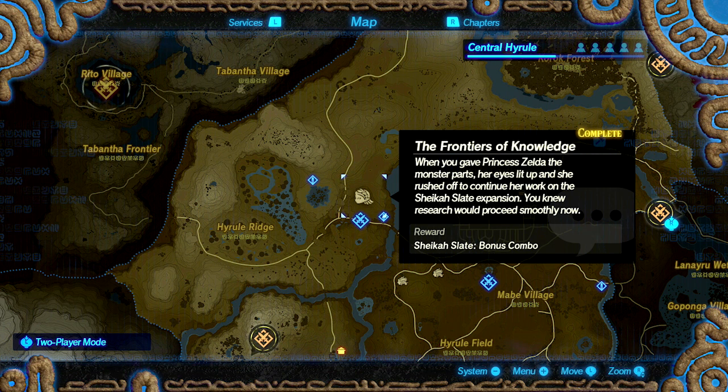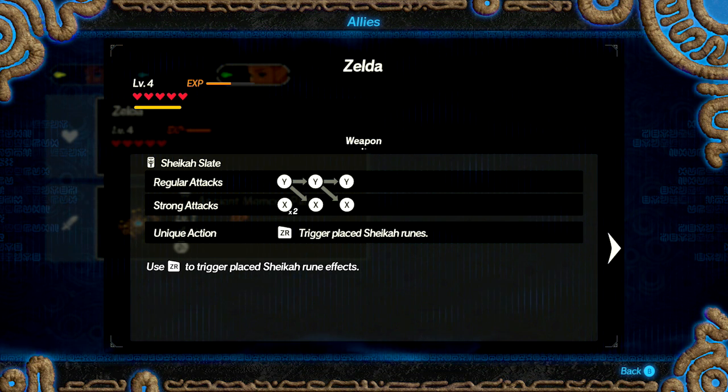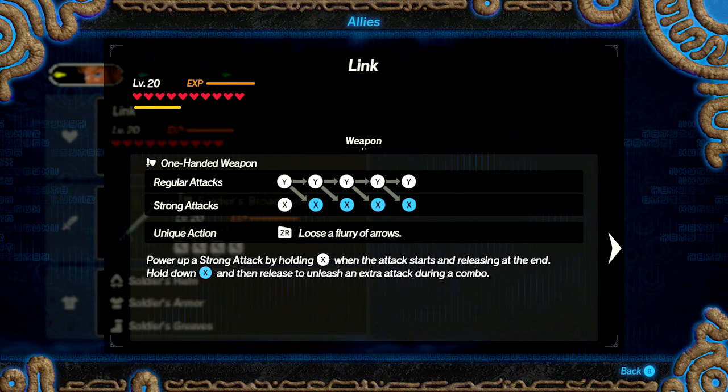Research will proceed smoothly. As you can see, the reward is a bonus combo for Zelda. When you click on this symbol on the map it'll ask you to offer up some materials, and once you give those materials it'll increase the amount of combos you're able to perform with that character. For Zelda, previously it was only YY with no X, so it basically adds that X after the second Y. Keep your eyes out on the map for those symbols because it'll help you perform a more wide variety of combos.